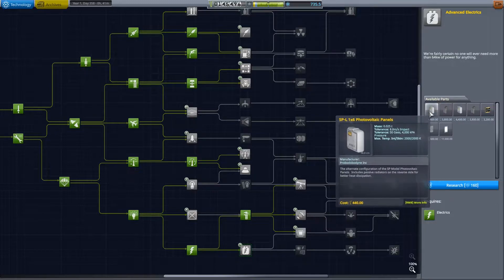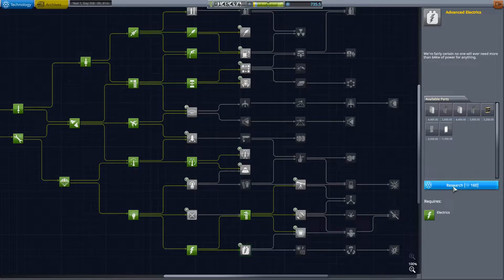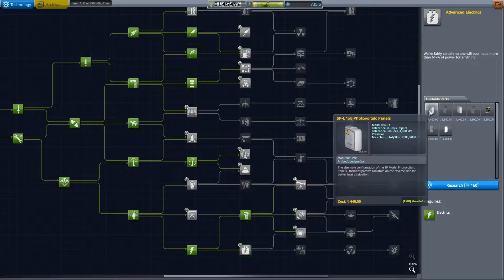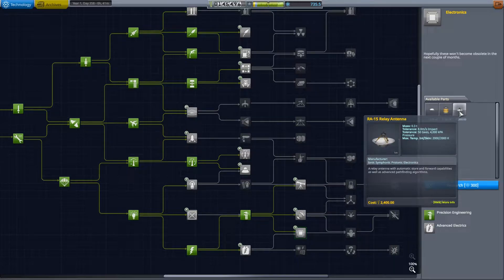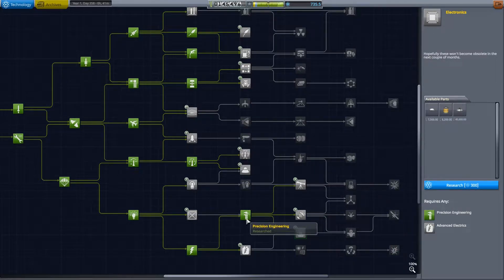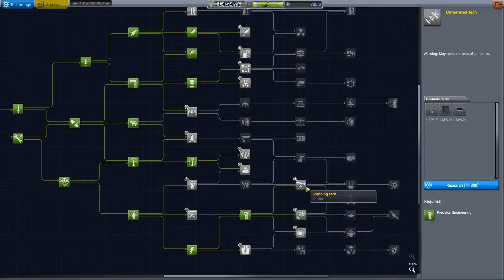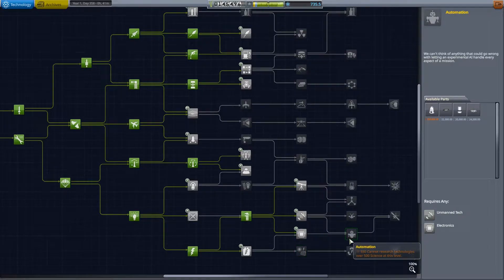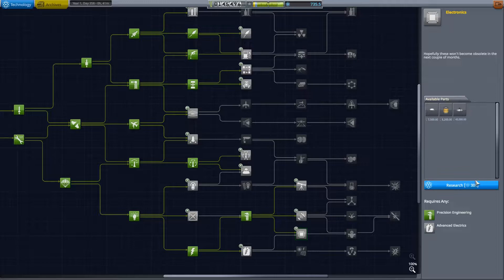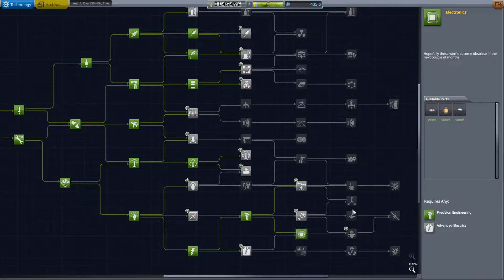If that's been annoying to you lately, it shouldn't be an issue any longer. We have 700 science to spend, and some solar panels here would be good. The relay antenna is kind of what we want. Why don't we just go straight into the higher tier antenna - we'll get that first, because that's kind of what we want to do.